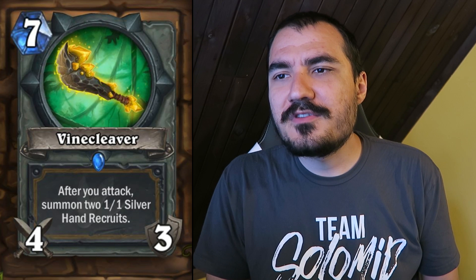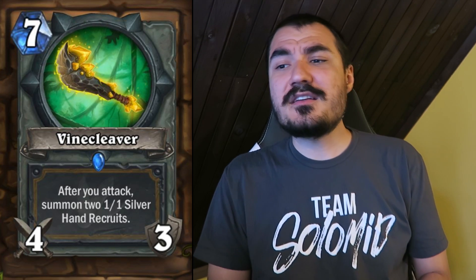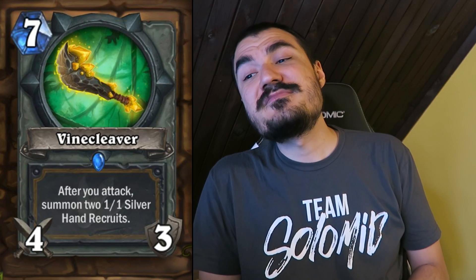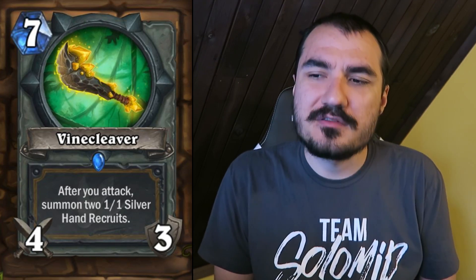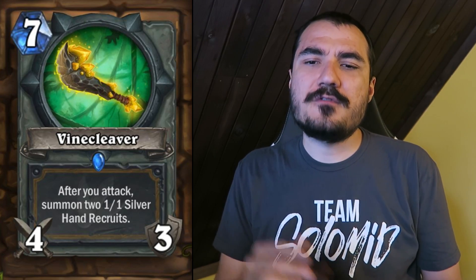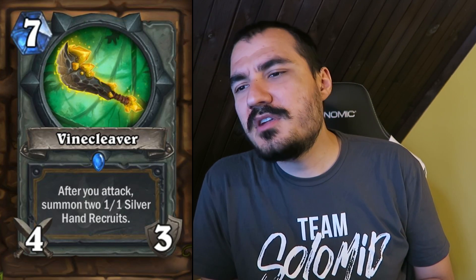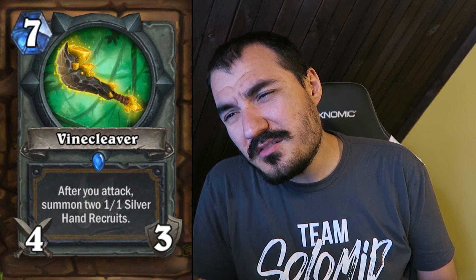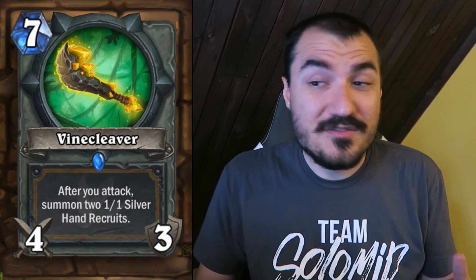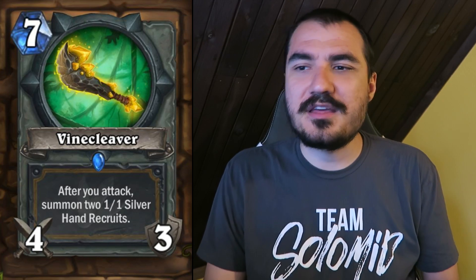In the second set revealed on Facebook, I expected most of these to be just absolute pack fillers — but they really weren't. Vine Cleaver: I believe that's a Paladin weapon. 7 cost 4/3. After you attack, summon two 1/1 Silverhand Recruits. With weapons, I like to evaluate what happens if you just attack once — you do 4 damage and get two 1/1s, which is maybe 5 to 6 mana worth of stuff. If you attack twice, it's obviously amazing. If you attack all three times, that's a ridiculous card. We'll have to see how it works out depending on how many people run weapon removal.